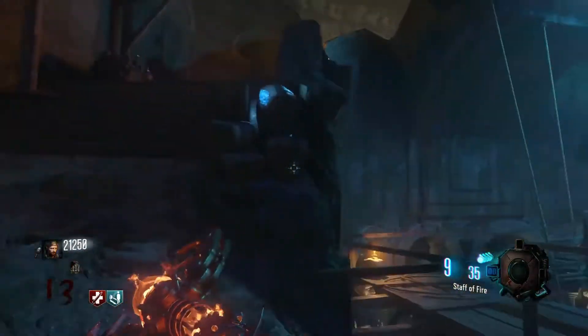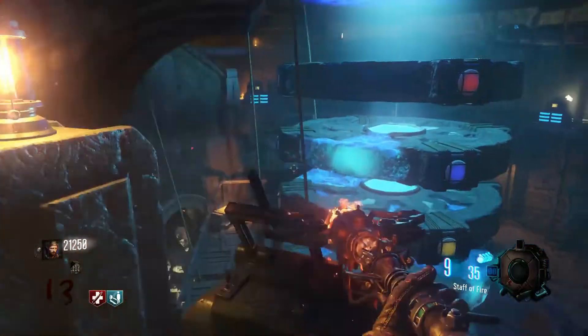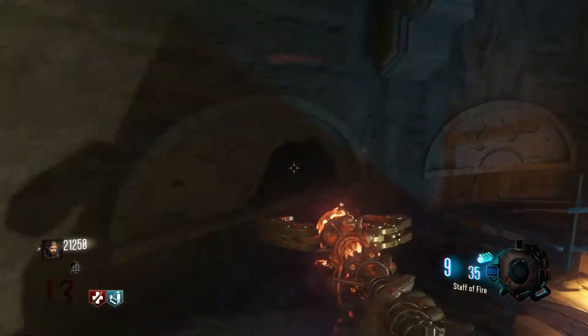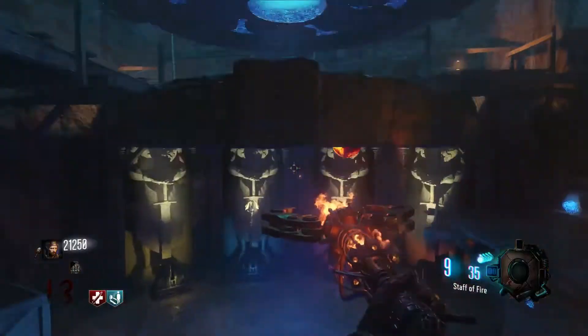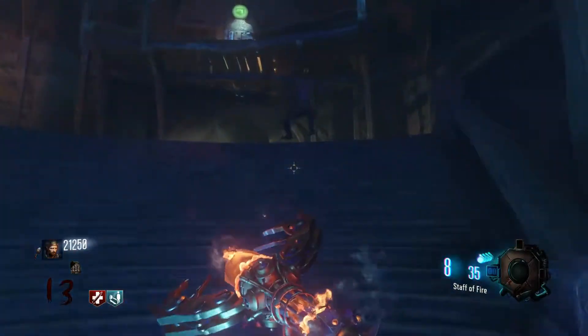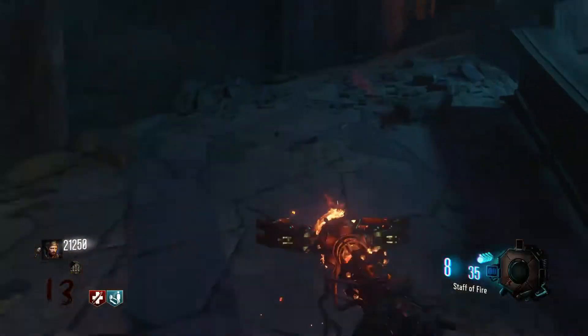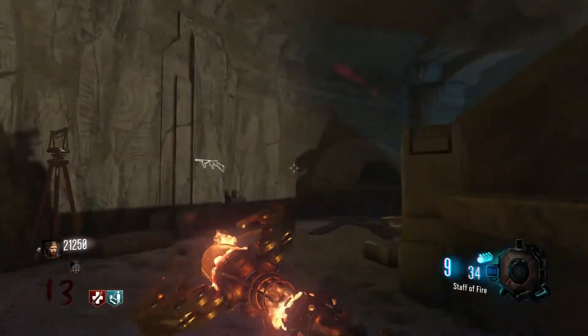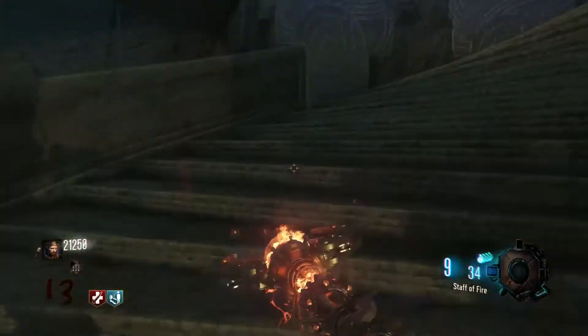Just like the other staffs, you're going to need to turn each of these circular panels to match the color of your staff. In this case, because we're doing the fire staff, it's red. Once you've turned all of them to red, come over to this fiery orb and shoot it. You'll know if you did this right if all four panels light up and the ball flies up into the heavens. You are now ready to move on to the final step.